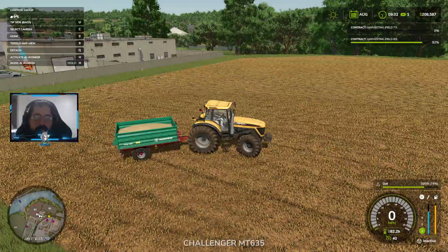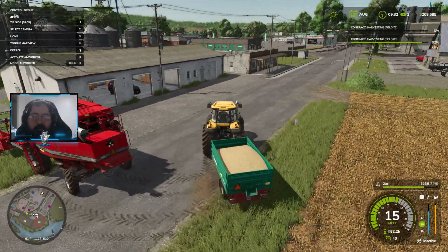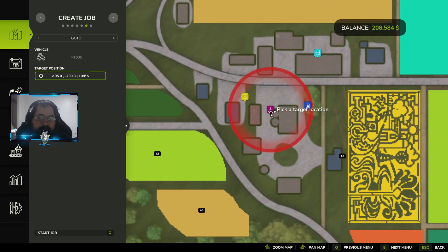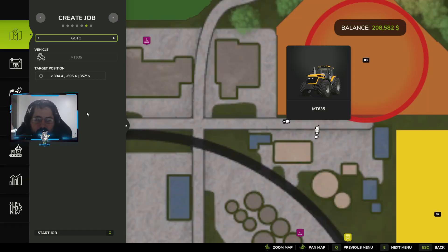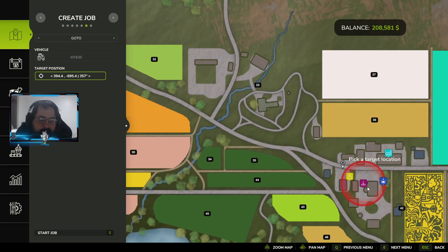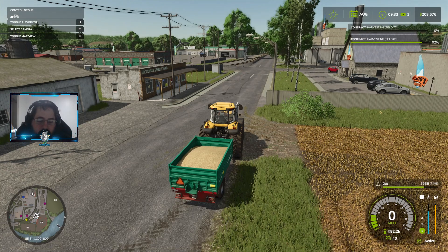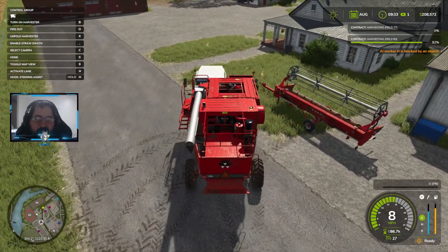Jump back over to this. See if our AI worker can figure out how to get to the farmer's market again. We'll put it to go there — target unreachable, dang it. How about here? Can you reach that? There he goes. In the meantime, we'll head over to our other field while he's on his way to unload.